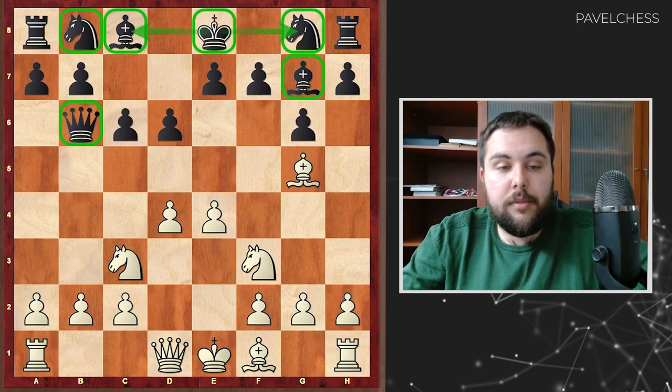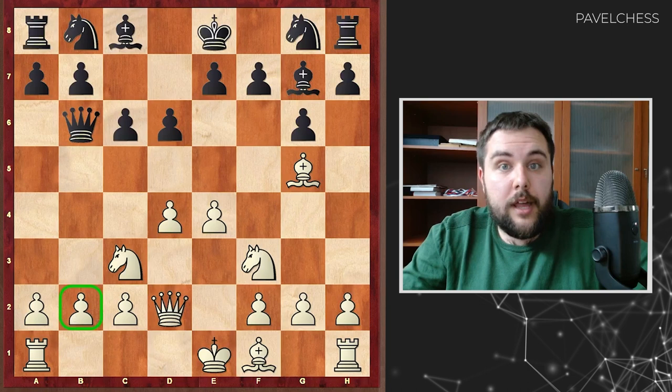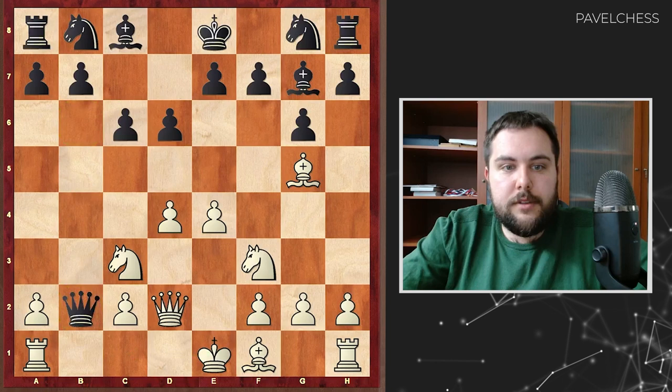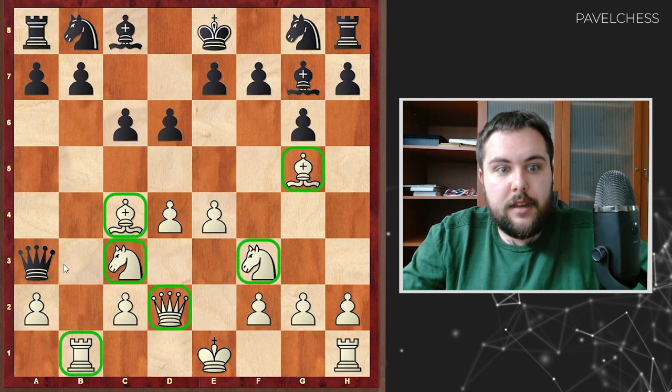Right now b2 is hanging, but Tal plays queen d2. Mikhail Tal is ready to sacrifice the b2 pawn. The principal line is to take, as it happened in the game, because he wants to make a long castle and have very nice play. Queen b6 will be a wasting of tempo, because b2 won't be a hanging pawn after long castle. So queen takes b2, rook b1, queen a3, and just bishop c4. And what we can see: white has 6 developed pieces against only 2 developed pieces for black.